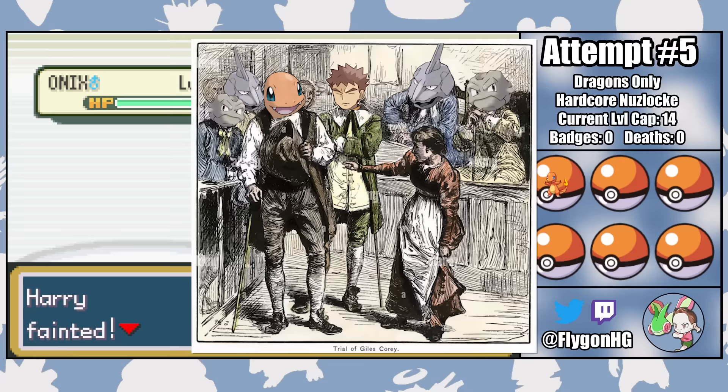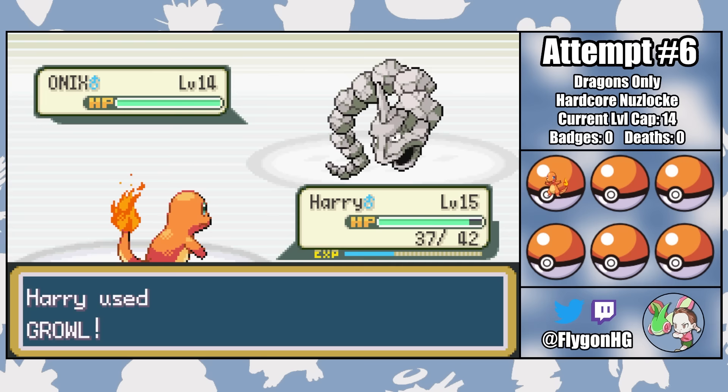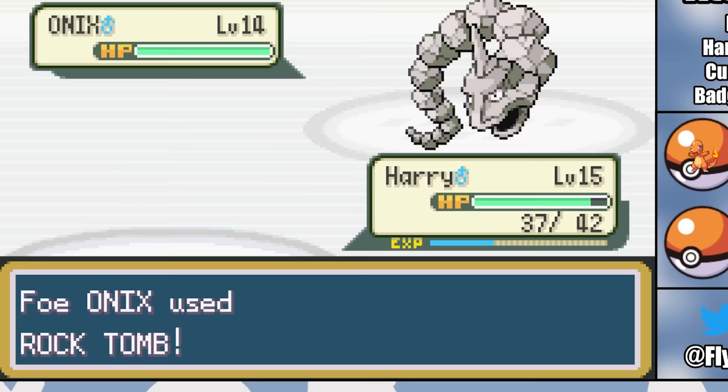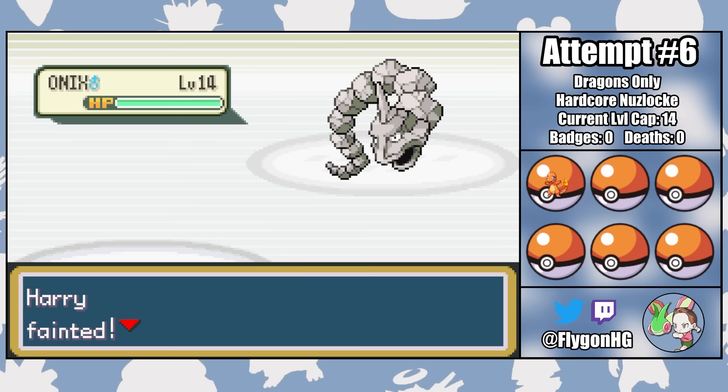The Guiles Corey of his generation. But on Attempt 6, an attack boost from Metal Claw against Geodude puts Harry in the perfect position to face down Brock's mighty ace. I use a Growl to lower Onix's attack so that we'll survive multiple Rock Tombs, and with a little luck, we'll finally get out of this purgatory. But Onix immediately retaliates with a critical hit Rock Tomb, bypassing the attack drop, and brutally snuffing out Attempt 6. We just have to keep trying and never stop.